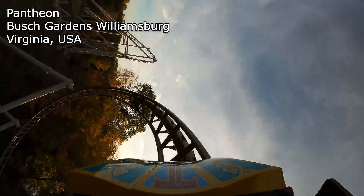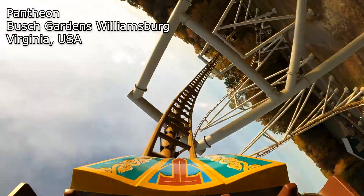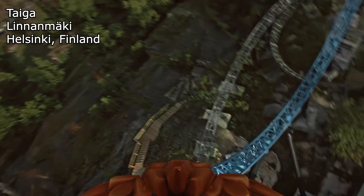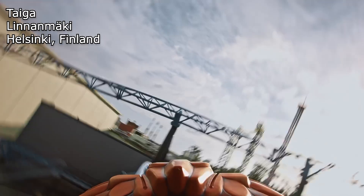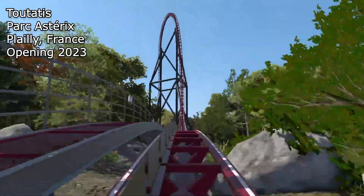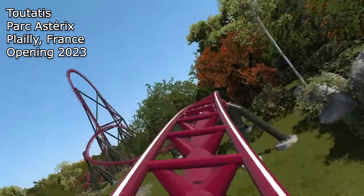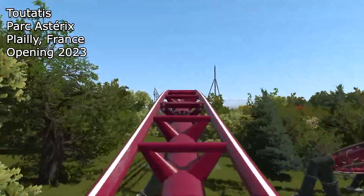For Pantheon: the 0G roll, swing launch with the spike, top hat, outer banked hill, stall, and wave turn at the end. For Taiga: the 0G winder, top hat after the second launch, stall, little speed bump after the stall, twisted hill, rapid transitions that are elevated and drop back down, a half camelback that banks out halfway through, and the final barrel roll. For Toutatis: the cutback, swing launch and spike, top hat with brakes at the top, stall, camelback, that little twisted hill loaded to the ground, the wave turn, barrel roll, and double up into the brakes.